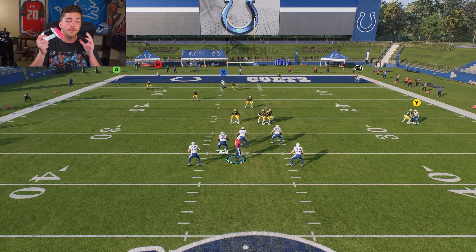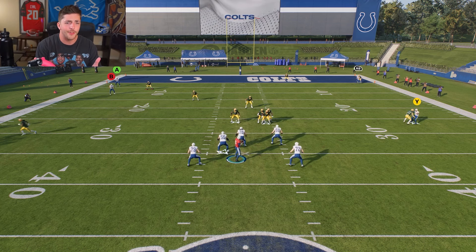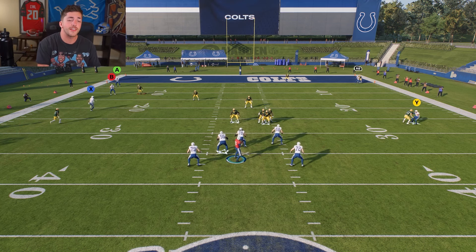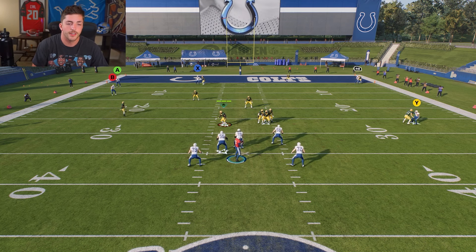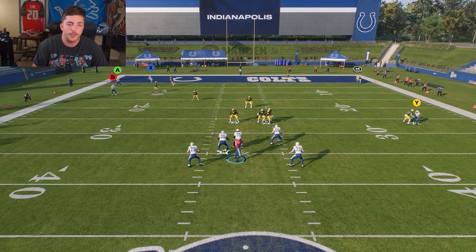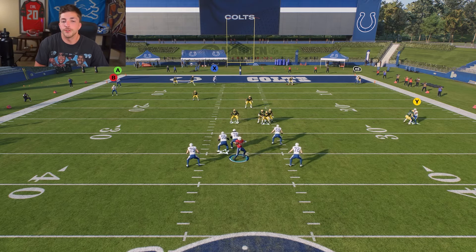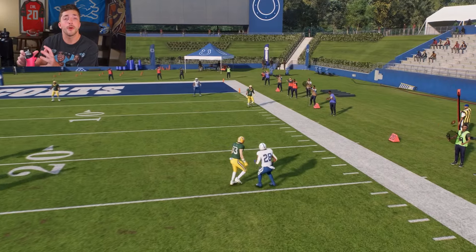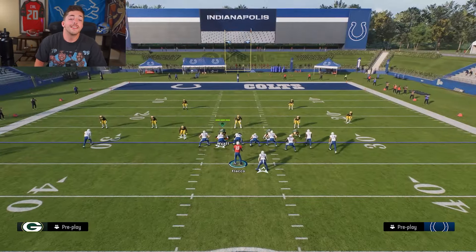This is entirely directional based on where the players are on the field. If I move this guy all the way down and flick right, it puts me on one of my spies. But if I put him all the way up and flick the stick to the right, it puts me on the high safety. So this is completely directional based on where your player is at on the field.